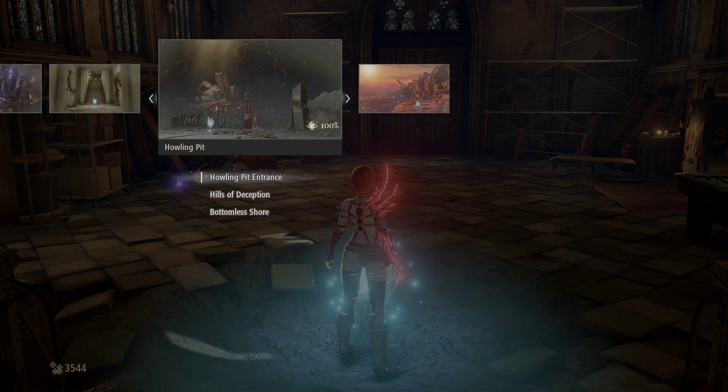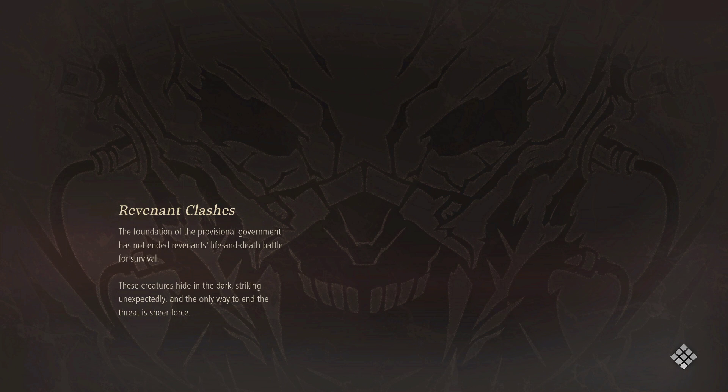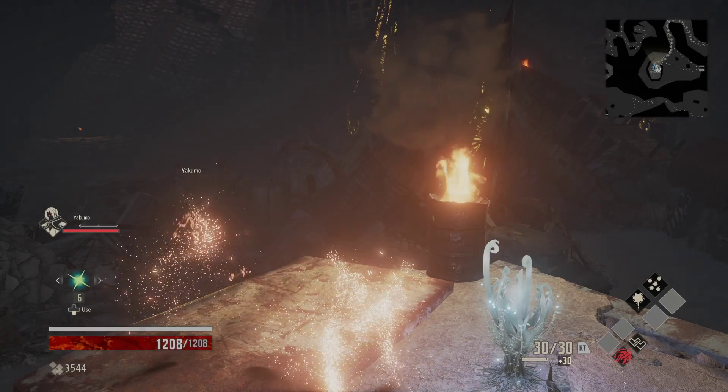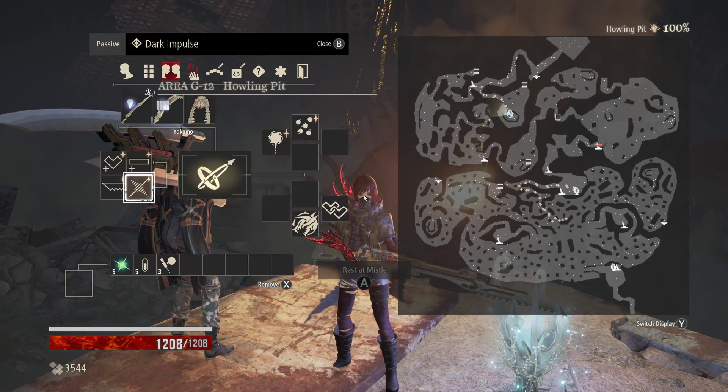Moving on, we are going to teleport back to the bottomless shore, and it is time to take on the next boss, the Invading Executioner. Now this boss is very much anti-mobility. She applies a slow effect, so to help compensate for that, we're actually going to switch things up a little bit.